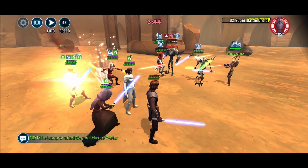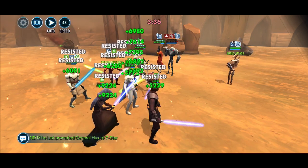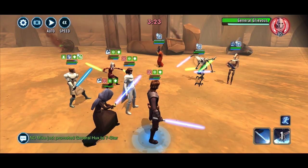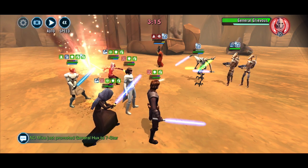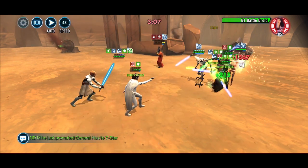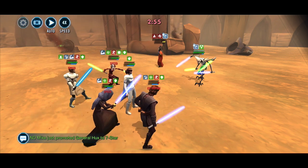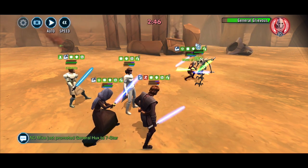Barriss has the zeta - you can't not do that zeta now, it's an essential zeta on Barriss. Then Ani, Snips, and Mr. Beardy are all Relic 7. That's because I elected to invest in them - Ani and Snips have ships, and Mr. Beardy has a bloody great ship, and it's current meta. So obviously the higher relic level you can get them, the better.